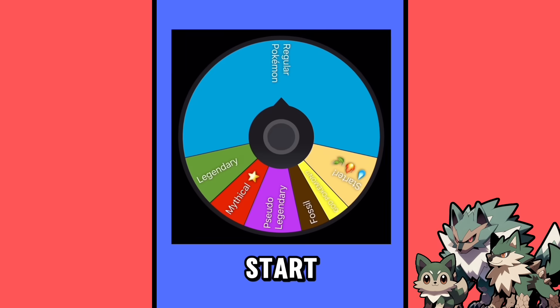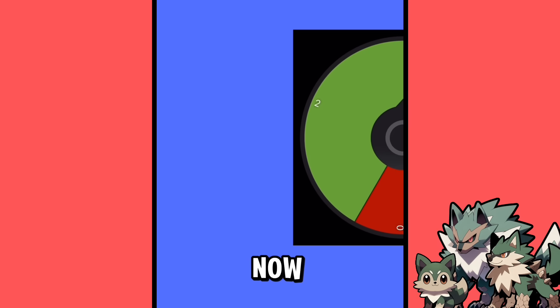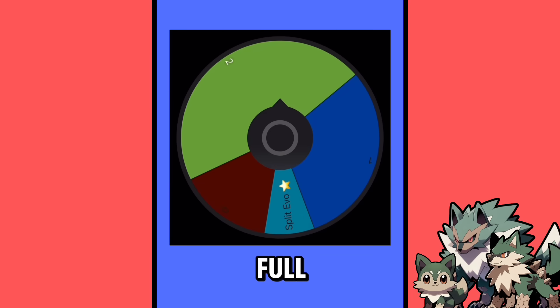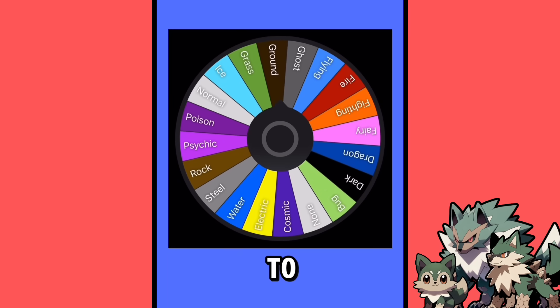Alright, Blue Psycho, let's start by getting the power level of your Pokemon, and you are going to be regular. Now let's see how many times your Pokemon can evolve, and you got two, which makes you a full three-stage evolution line.